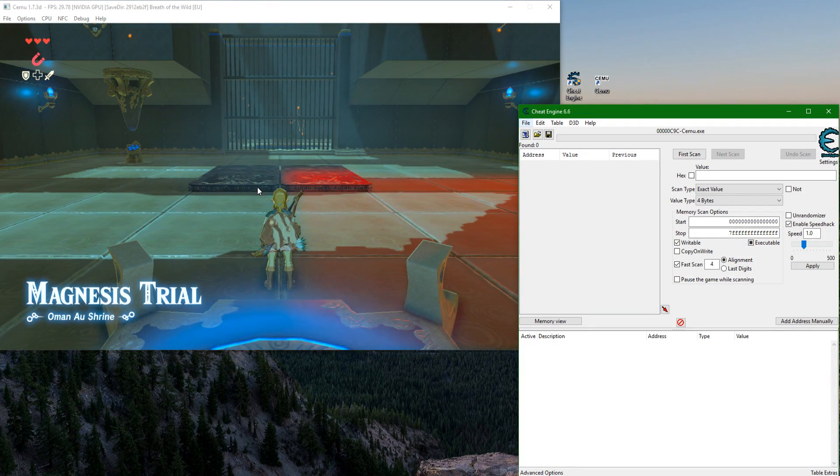Everyone's computer is going to be different and will have different emulation speeds. What you want to do is try to make your frame rate roughly 3 to 5 frames per second — the faster you make the emulation, the lower your frame rate. For me personally, with how my computer emulates it, I use x10 speed, which gives me 3 to 5 frames per second. You'll need to find what works for you. Click Apply.